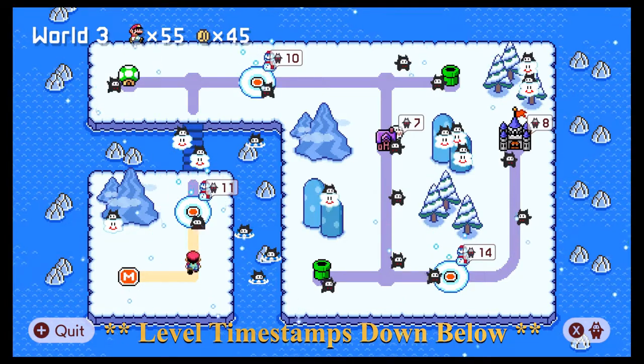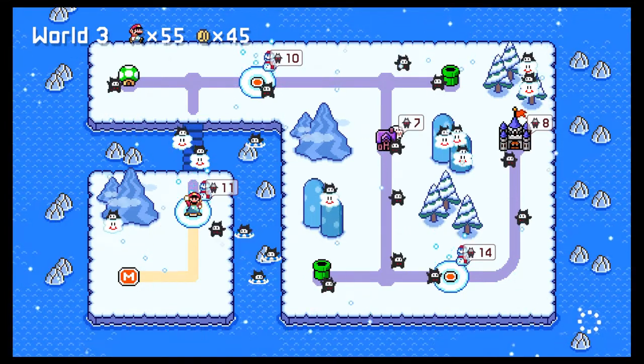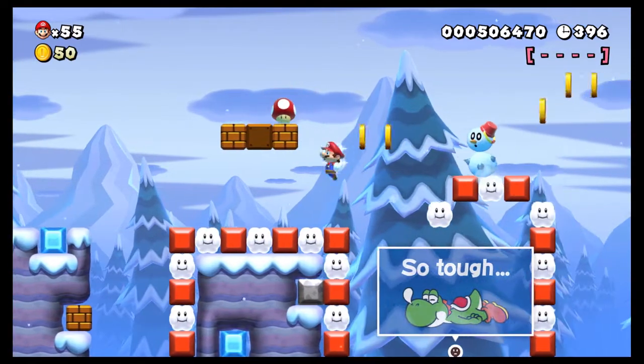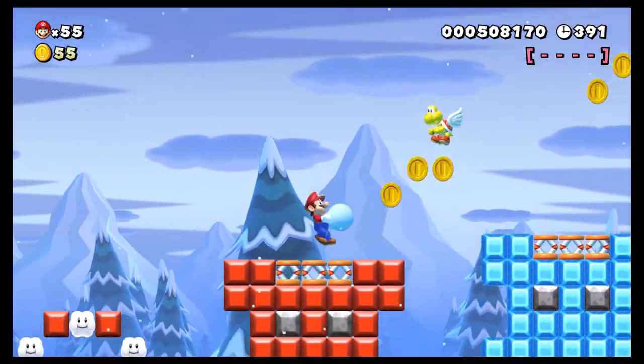Hello and welcome to World 3 of Super Subrise World. This is a New Super Mario Bros style world. Instead of 3 big coins, each of the levels has 4 red coins, and if you collect all 4 of them, you get to unlock a room at the end of the level that, so far, has had a couple of extra lives in it. Don't know if that's going to change as we keep going, but I guess we'll find out.